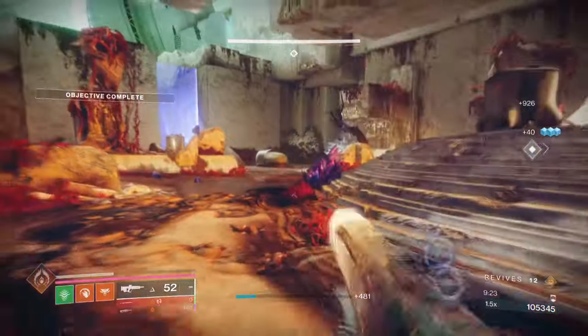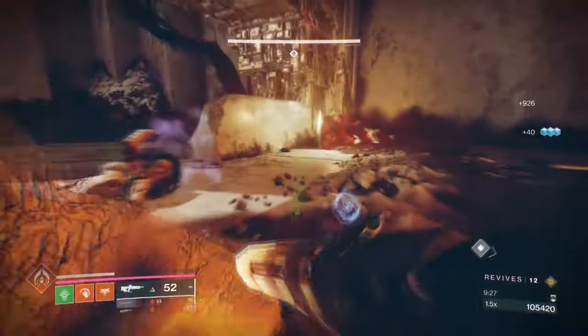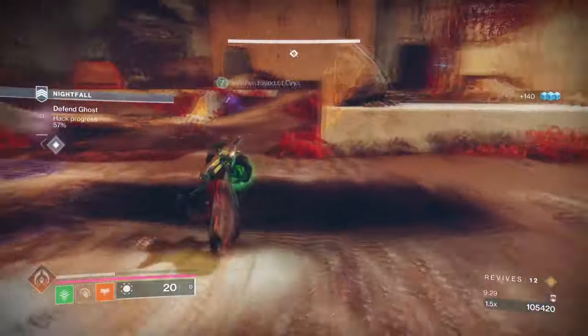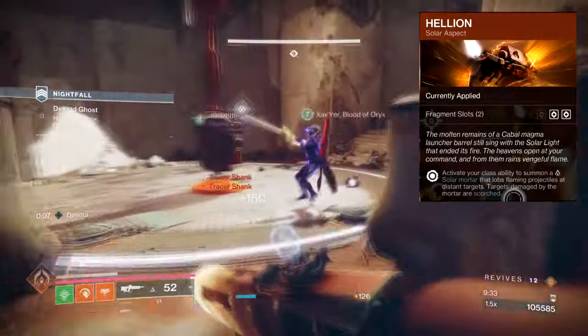For Aspects and Fragments, we have the following. Feed the Void, where defeating targets with any ability kills will activate Devour. Hellion, where casting your Rift will produce a solar mortar that launches flaming projectiles that scorch targets.